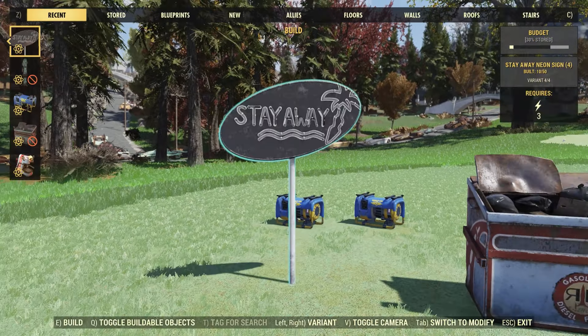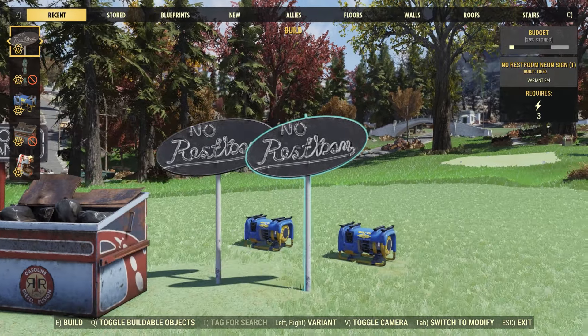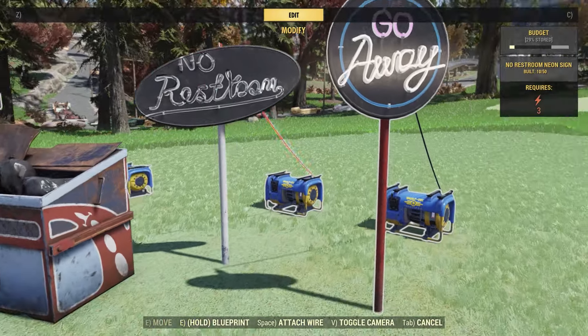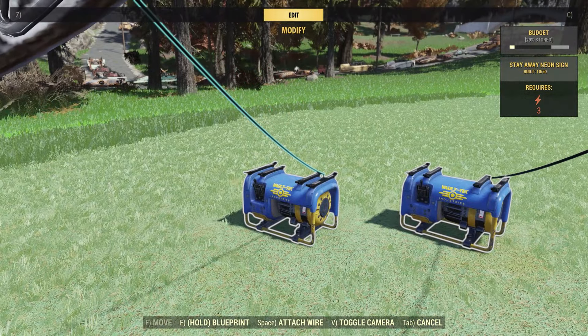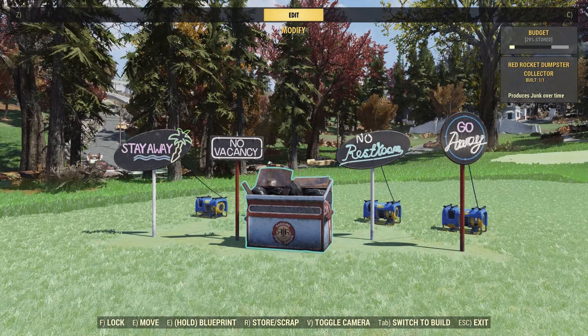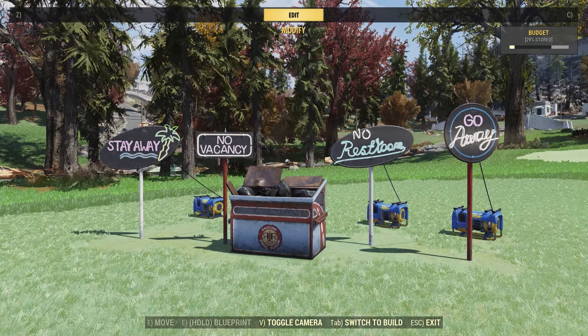Up next you will get four neon signs: the Stay Away sign, No Vacancy, No Restroom, and Go Away. Now each of these signs does require three power, which is a lot just for a sign. But powering them up we can see how they look. These signs have been in the game for a few years, but I really like them — I think they've held up pretty well. And I actually do use the Stay Away sign a lot in my camps.